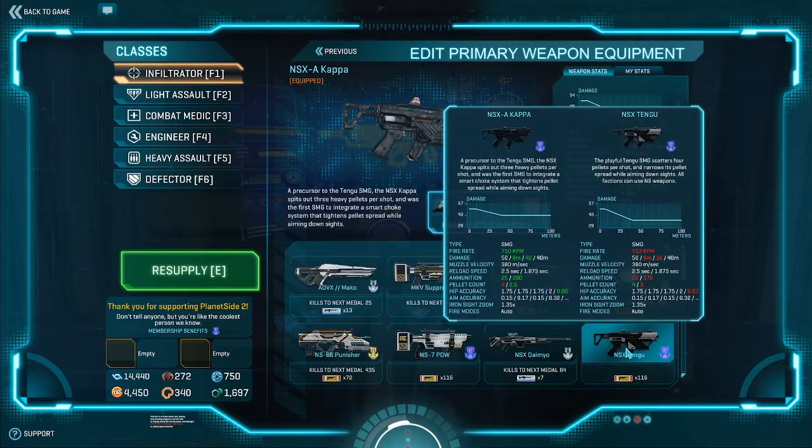For ammo, pick SPA on basically any gun it's available on. One interesting thing to note is that the Kappa has an extra two meters of max damage range compared to the Tengu. It doesn't sound like a lot, but factor SPA in and you're looking at 13 versus 11 meters. The Kappa also has higher minimum damage, more reserve ammo, a slightly bigger magazine, a better choke, and because it's a lower-damage bullet weapon, you get better bloom - though that's totally in line with everything else in the game.